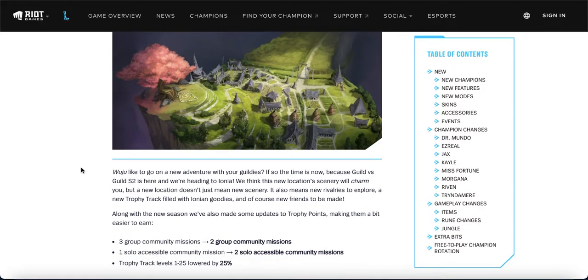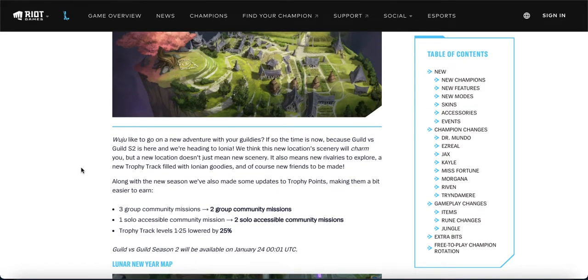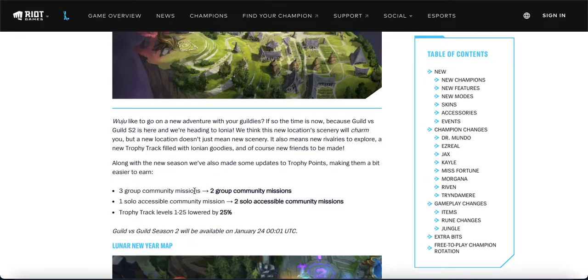Guild v Guild Season 2 — I'll cover this quickly. It goes from three group community missions to two, which makes it easier since there are fewer group missions to complete. Your solo mission goes up from one to two, so even if you don't play with your guild friends you can contribute more via solo missions. The trophy track from level 1 to 25 is lower by 25%, making it easier to get rewards — a lot of my guild members didn't manage to finish last season.